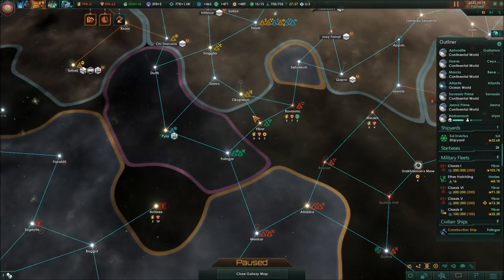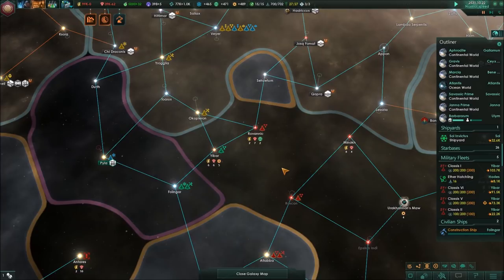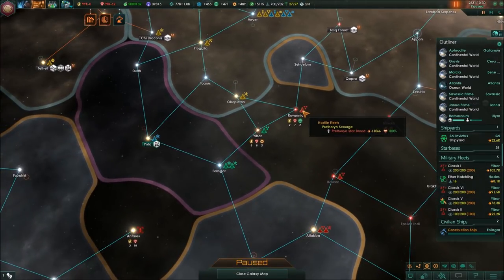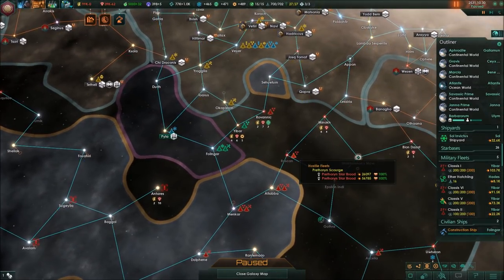Build a star base outpost and only once that's done we'll move on. We're going to do this one system by system. So I'm not going to show you every single time we fight them - you see how superior we are - but if we do fight a slightly larger fleet then I might come back and show you more of the Roman battle capabilities.